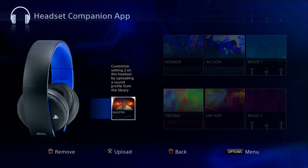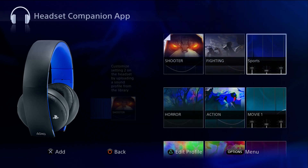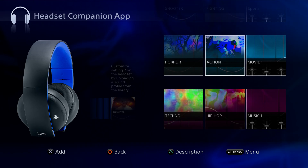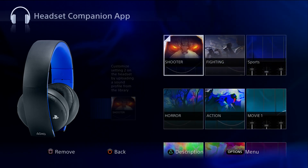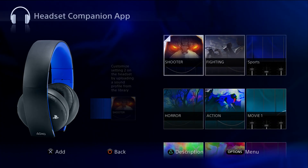They uploaded a new update for the headset, which is awesome. That means that in the future, this is likely how you'll update your headset. The first game that's going to be released with its own headset settings is going to be Infamous: Second Son. Most likely this app will keep getting updated — for example, Infamous Second Son might become another option you can select and upload. I'm not 100% sure, but most likely that's how it's going to work.